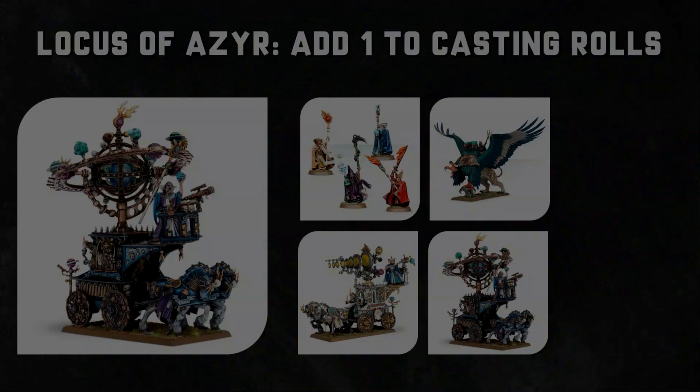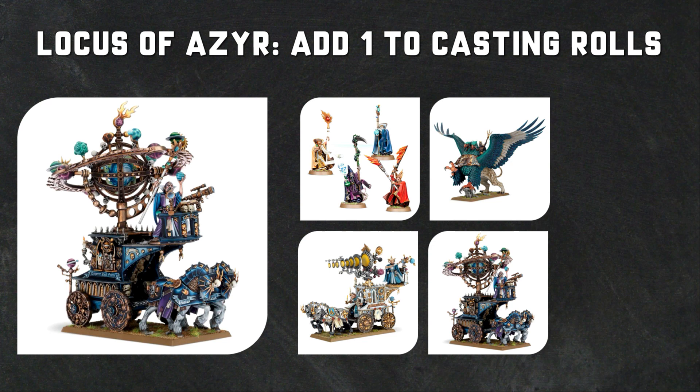When you're looking to improve your spellcasting chances and make it harder for your opponent to unbind, the Celestial Huracanum with or without the Battlemage is going to be awesome to get some consistency in your army. The ability you're looking at is the Locus of Azyr, and that's going to add plus one to the spellcasting for friendly Collegiate Arcane wizards wholly within 12 inches of the Celestial Huracanum.